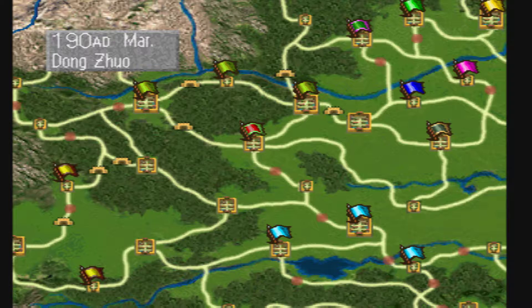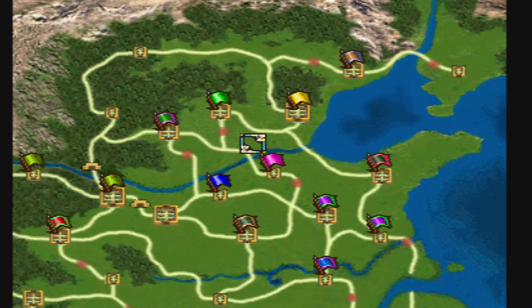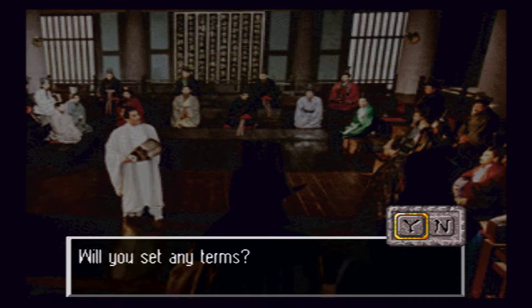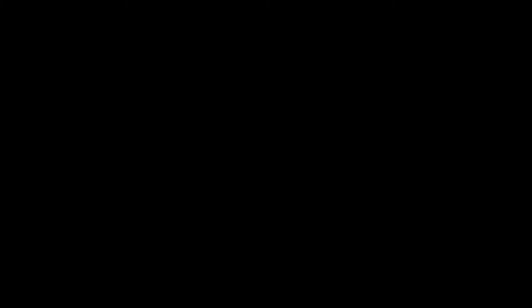I turned off the little intermediate videos. Little by little we're just working him over. I'm not worried about picking up other officers right now, because we're going to end up getting enough officers and generals and marshals just by taking out Yuan Shao. He's not going to be able to cope. We should be ready in July to make that attack.